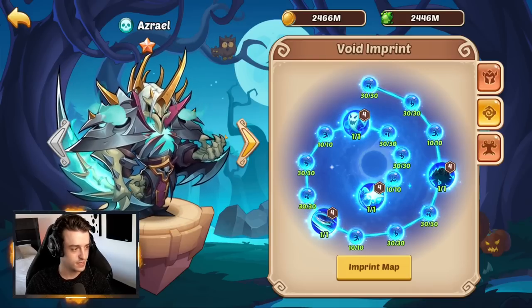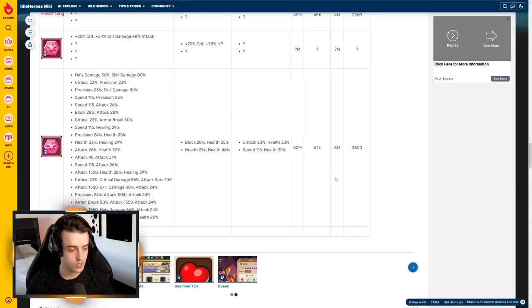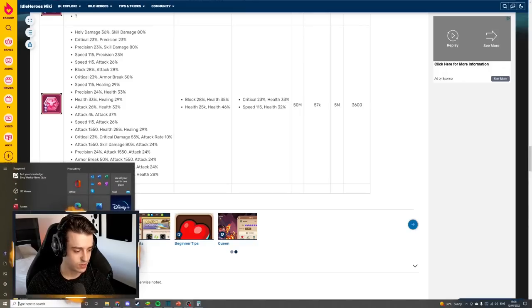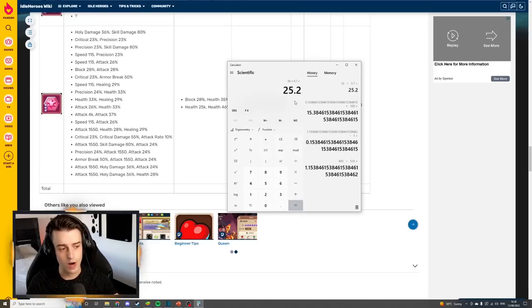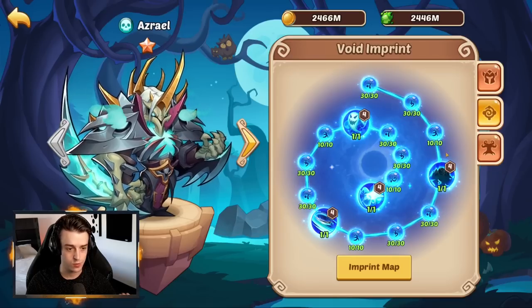Now you're about to learn why skill damage is frequently referred to as the worst possible thing you could put on a hero. If we return to the wiki article, holy damage gives a 36% increase. Holy damage deals 70% of attack and ignores armor, which is really significant. But when you compare that to an 80% skill damage increase - 36 times 0.7 is a 25.2% increase - that's way better than the skill damage.